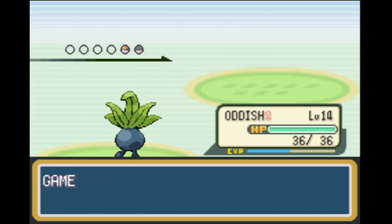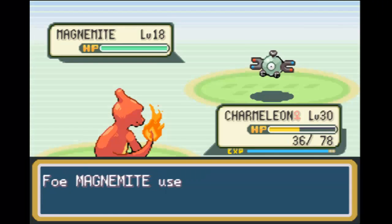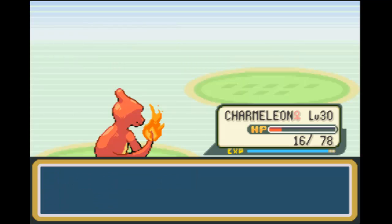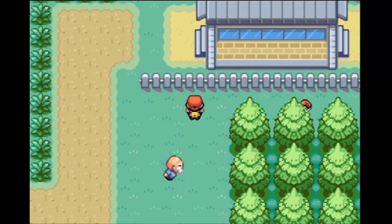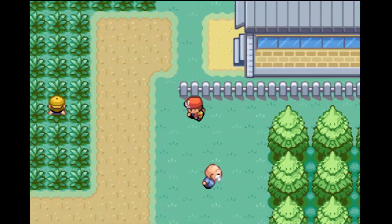We're getting to the point where I don't remember — I've never really used Oddish. Oddish isn't one of those Pokemon that I've used excessively, so I don't remember when it evolves. It might be level 16, maybe 18. I know it's around there. Got a Great Ball, so now I have two of those.